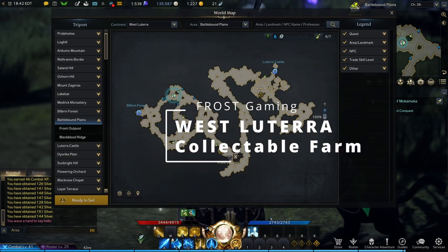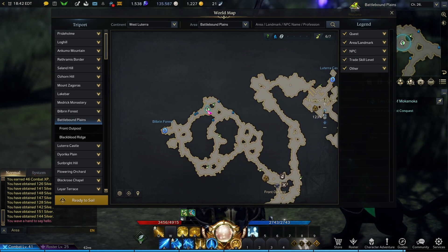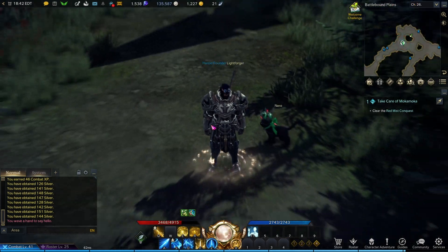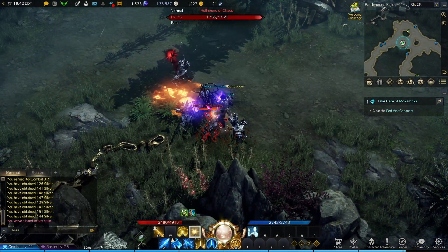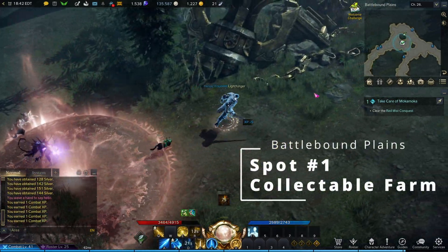Hello viewers, welcome to Frost Gaming. Today we will be farming collectibles in West Blue Terra in the game Lost Ark. Our first farm location is in Battlebound Plains at the top left of the map. Make sure to stay and watch the whole video as it will include two different farm locations this time.